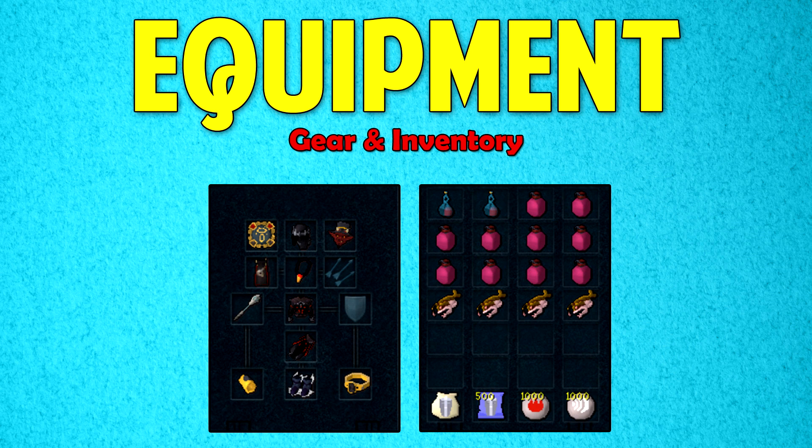Here's an example of the gear and inventory to bring. A Chaotic Staff is equipped with Robes of Subjugation. You want to be wearing the best cape, ring, gloves, boots, and necklace that you can. If you have a Charming Imp, that would be really useful here as it can automatically pick up your charms.